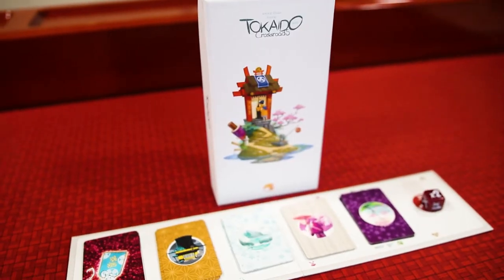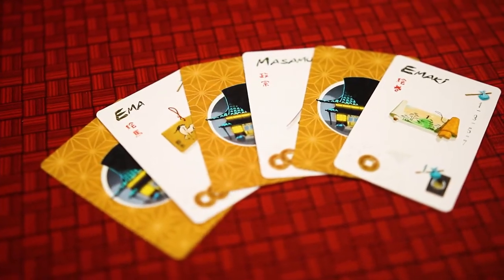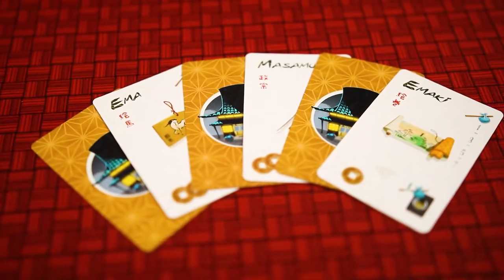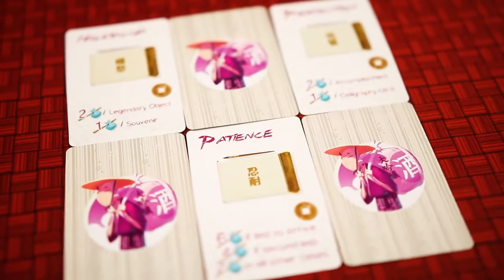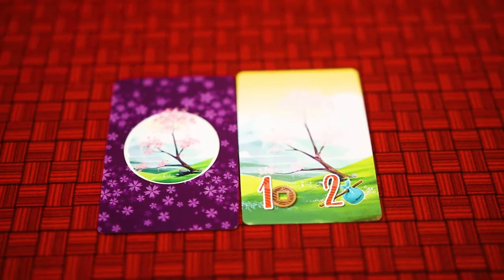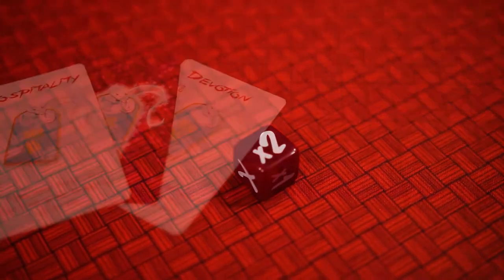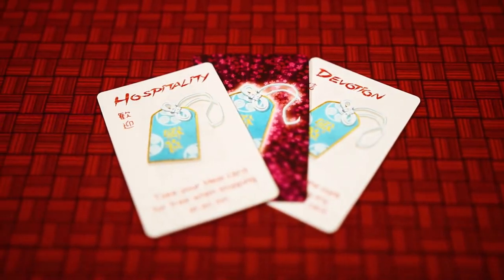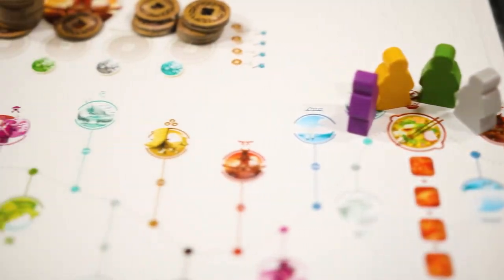That's a quick overview of the base game, but let's go quickly over the Crossroads expansion and the Matsuri expansion. The Crossroads expansion adds more travelers and a second action the travelers may choose at each location. Now at shops players may buy legendary objects which will award the player more points. At hot springs players can buy bathhouse cards which are worth four points. Encounter spots now give calligraphy cards for end game scoring. Panorama spots now give the cherry tree which will give players points and coins. At farms players can press their luck and roll the fortune die for some extra money. At temples players may gain amulet cards which give special one-time abilities. And finally at inns — wait, no, inns are the same.